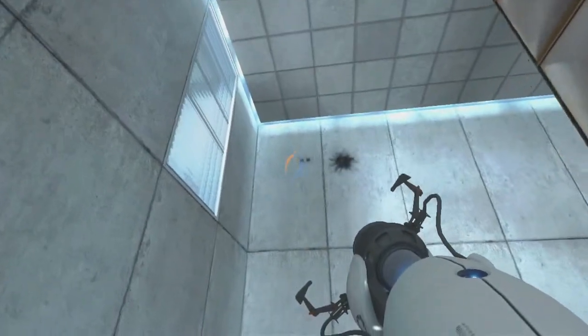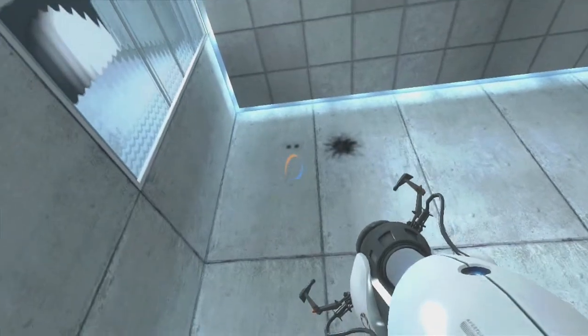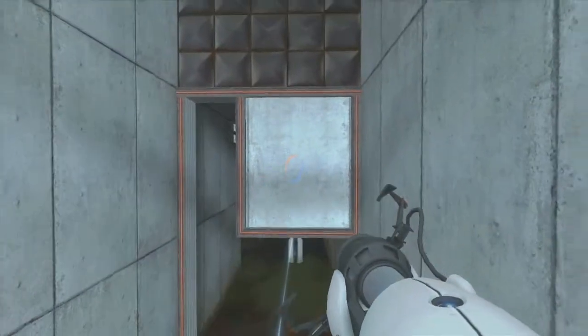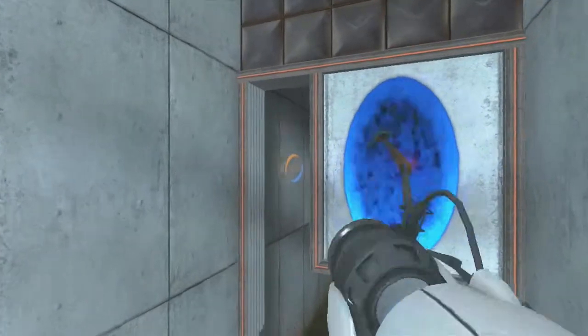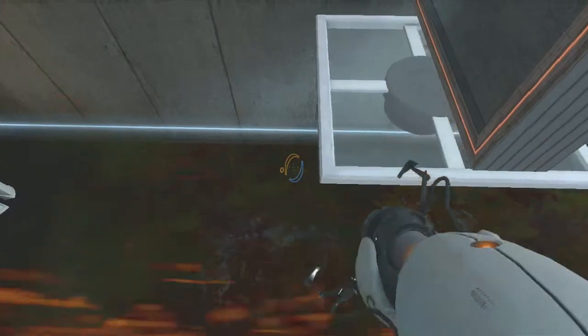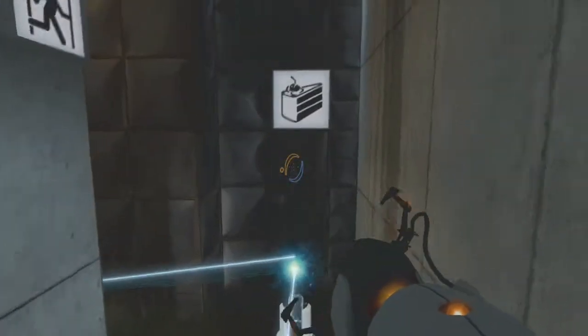Is that an outlet on the wall? That's a creepy looking face. Oh my god, look at that. Blue portal, orange portal I guess. Wait — jump! Yes, we're done!